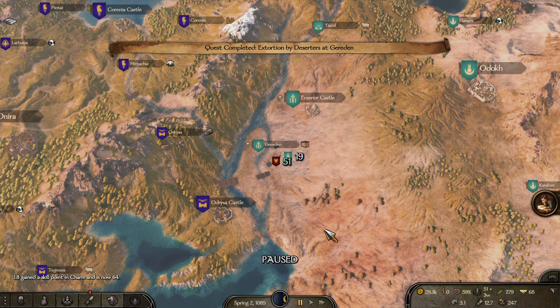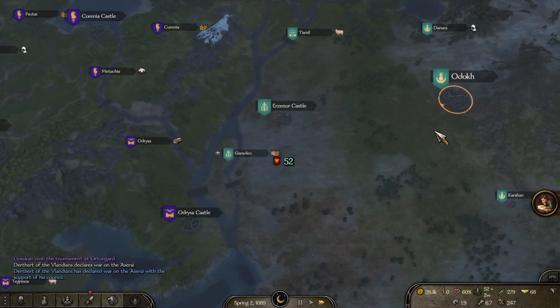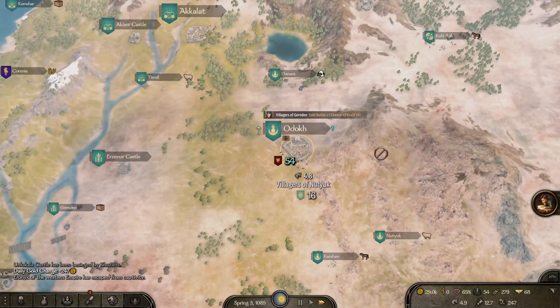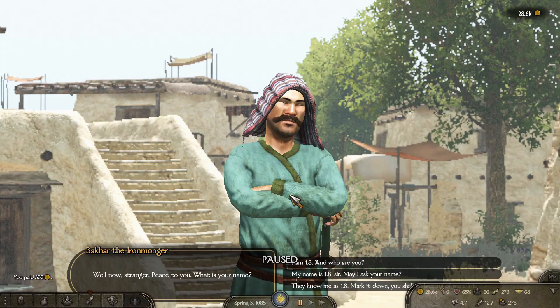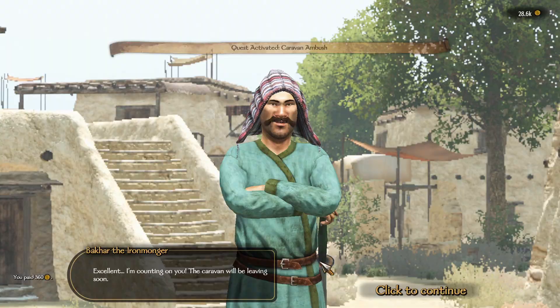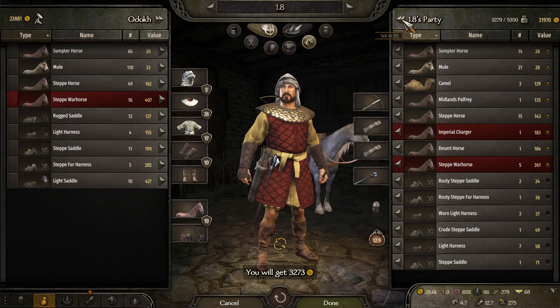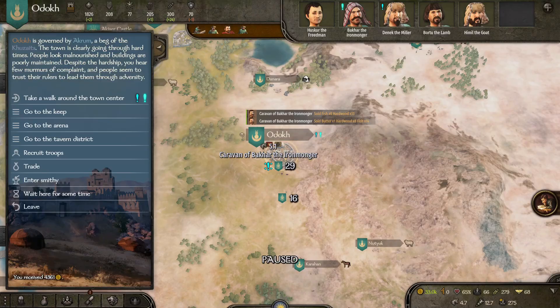We are now going to look for our next bandit base — but before that, I know this video is going to run long. I want to include both sections in one video so I don't space them out over a month — please be aware of that. We have another caravan ambush coming up, which I'm going to take because it'll be money. After selling everything off, we're up to $33,000.